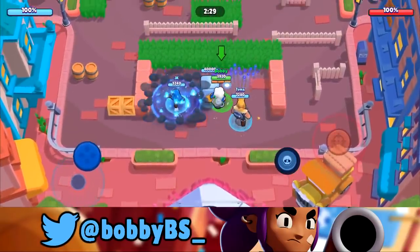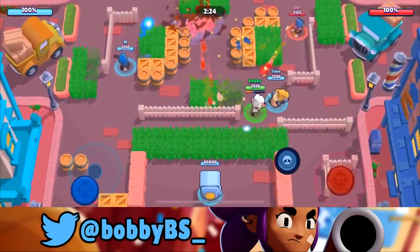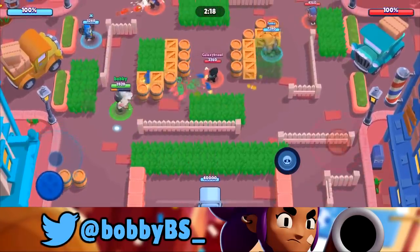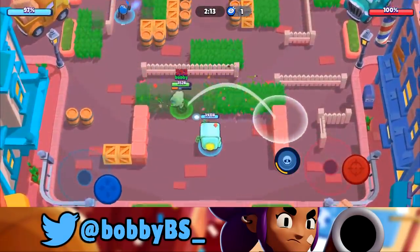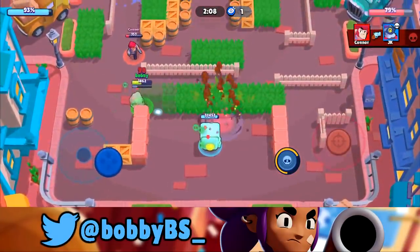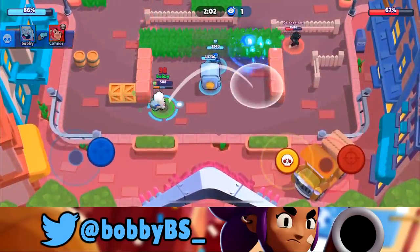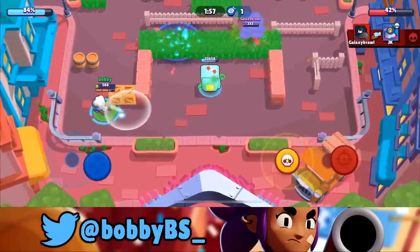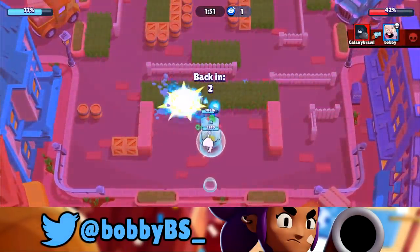Here we go into the first game. We're playing double thrower with Bull, trying out Dynamike. He's my personal favorite brawler on this map, though I'm not sure how good he is alongside another thrower. There's a Crow in the middle — I don't think Crow is that great on this map. We're able to get the Colt, but this Crow is being super annoying. I'll shoot over there — wow, this Crow is actually putting in some work.